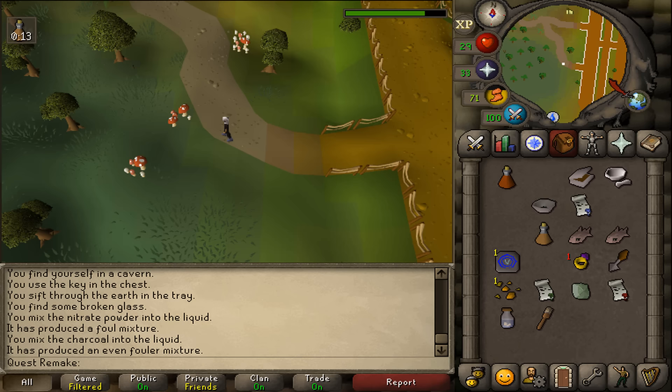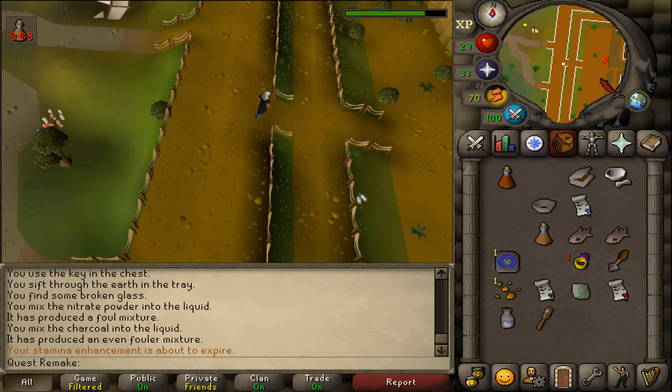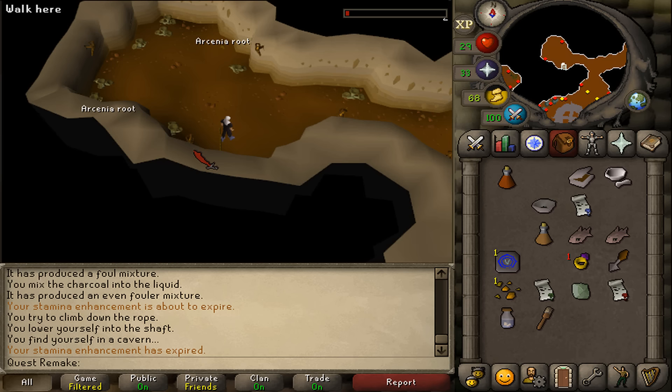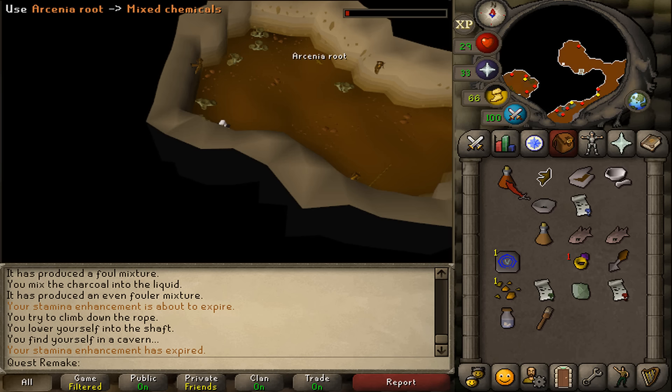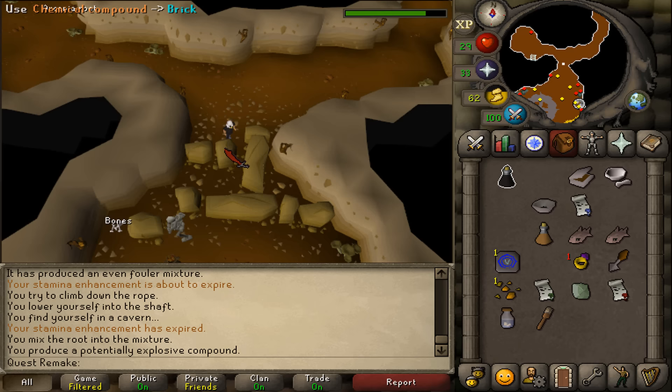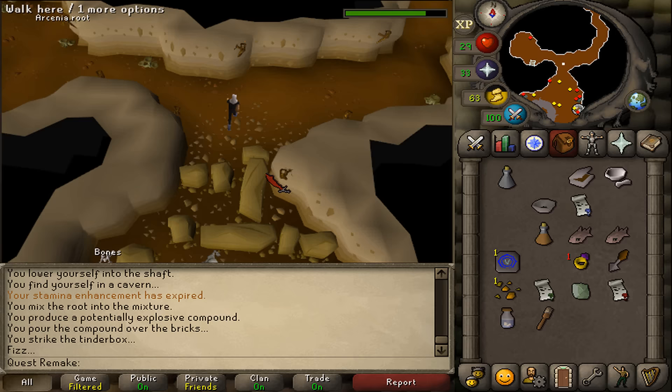At the archaeologist expert, use the chemicals on him — we will learn it is ammonium nitrate. Then right-click the unidentified liquid and use it on the expert as well. Use the ammonium nitrate on the nitroglycerin, then grind your charcoal and use the ground charcoal on the mixed chemicals to make it dark red. Use your final Dig Site teleport and return to the purple shirt student's winch. Operate the winch and take the arcenia roots nearby, then use them on the mixed chemicals to complete the potion.